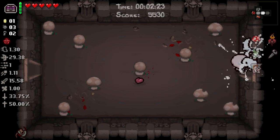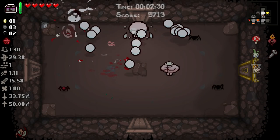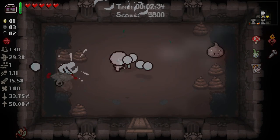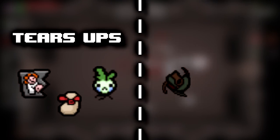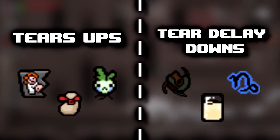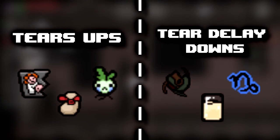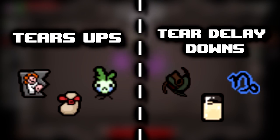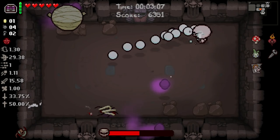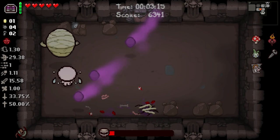Now that we know the math, it's important to note some differences in Isaac tier items. There are items that add to your total tier stat, and items that actually change what your tier delay is after the initial calculation. Torn Photo, Squeezy, and Sad Onion are tier ups — they add to your tier stat and are used in the formula. The Cancer Trinket, Capricorn, and Soy Milk are tier delay downs — they decrease your tier delay stat by a certain number after the calculation is complete. This distinction is hugely important because many items you think are affecting your total tier stat are really affecting your tier delay stat.